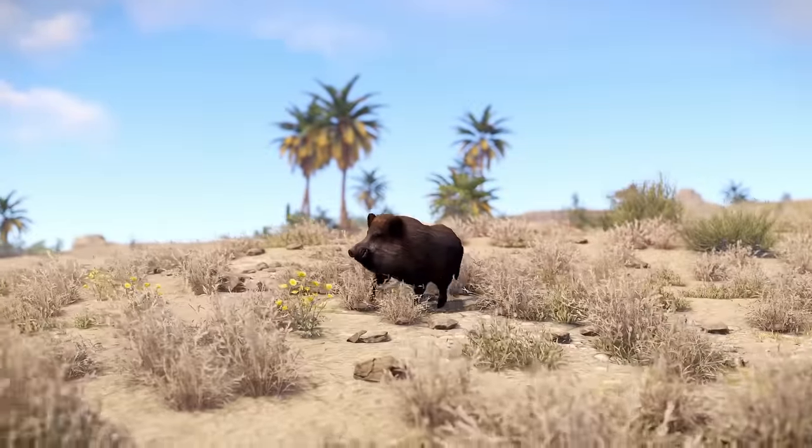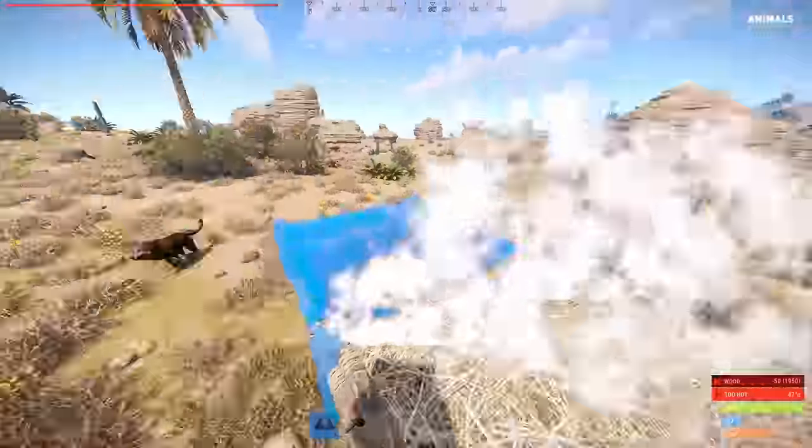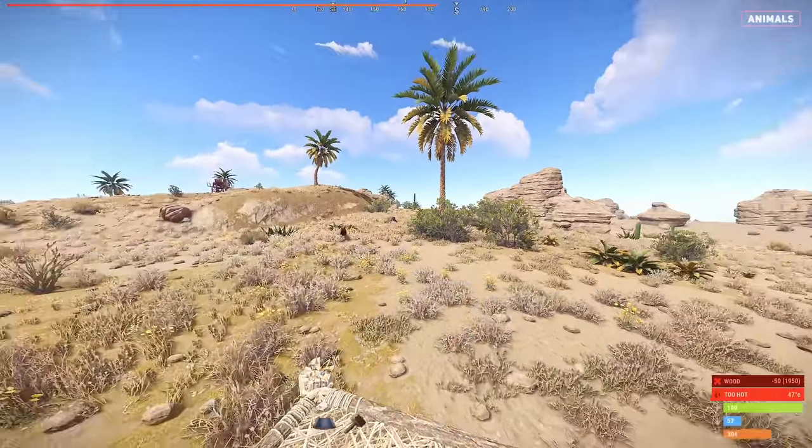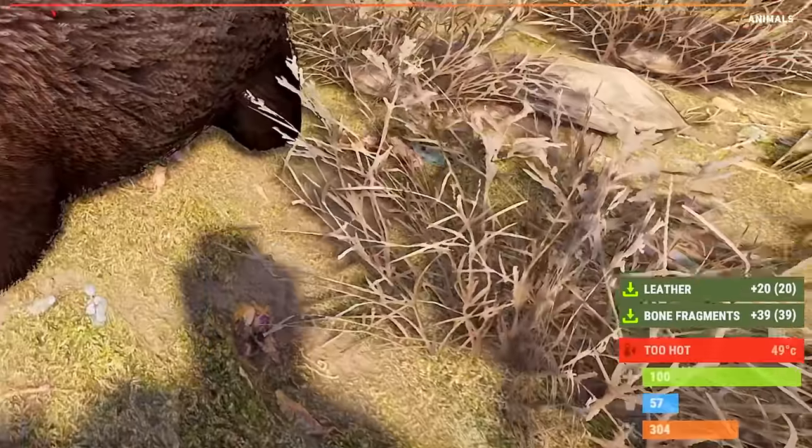Expect to see a large number of pigs and wolves roaming the desert. Make sure to bring a building plan and some wood so you can build a foundation to escape the animals. This can be a good thing as we'll have a large source of meat and animal fat.